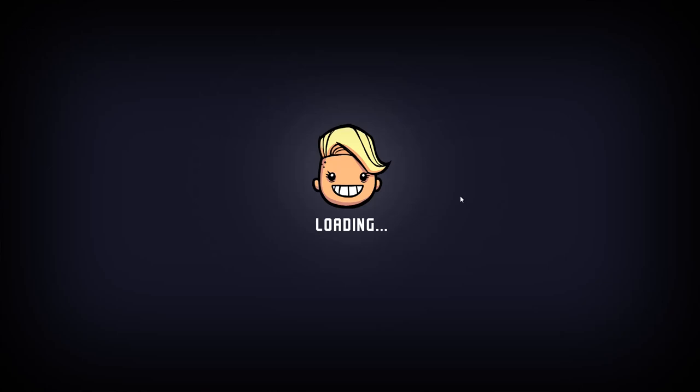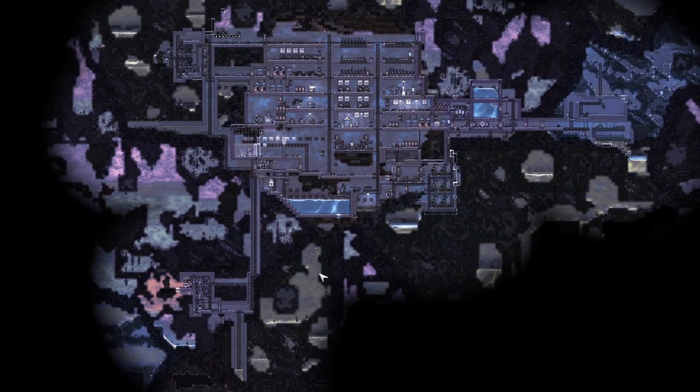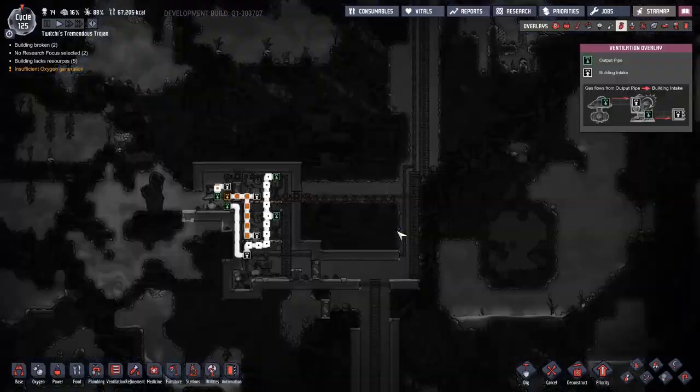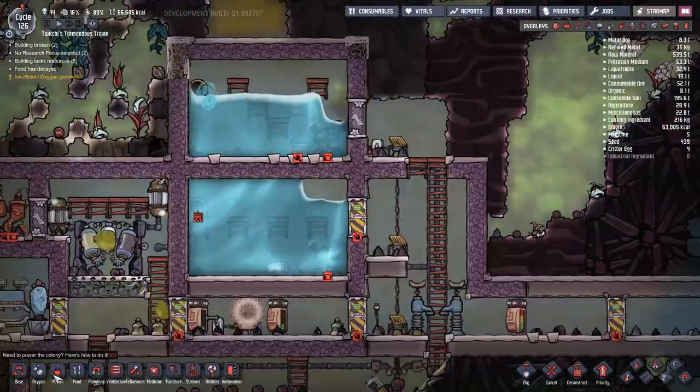Hey guys, welcome back to Oxygen Not Included. My name is Twitchy and we are playing Clay's Amazing Space Colony Simulator Extraordinaire. We're in Twitchy's Tremendous Trojans, this beautiful asteroid here. Last time we discovered this extra natural gas generator and we've got that turning over and making some power for us.